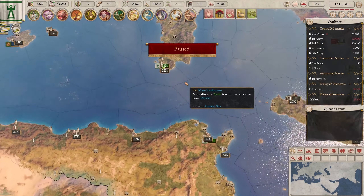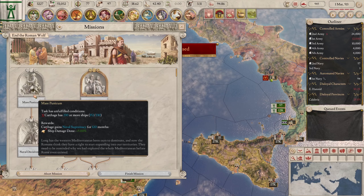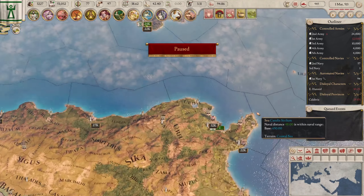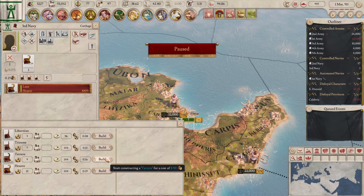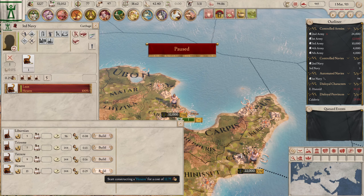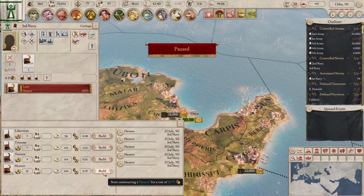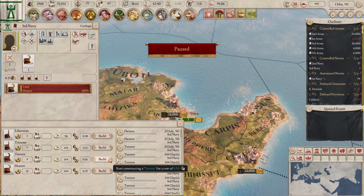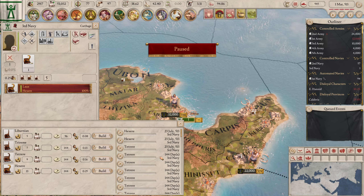We need to build a fleet. Scrolling up, we need 230 ships and we have 152, which means we need 78 more. We're going to build a heavy fleet here — just a big angry fleet. We have tons of money, so we're going to build 30 ships here.